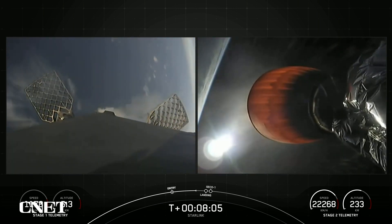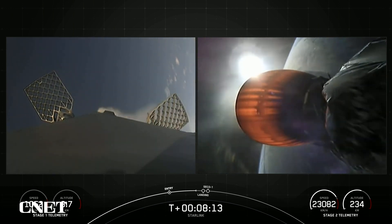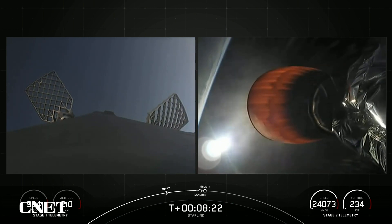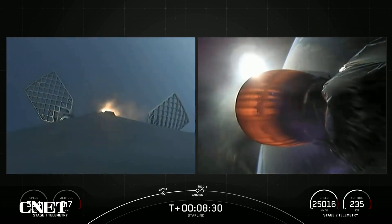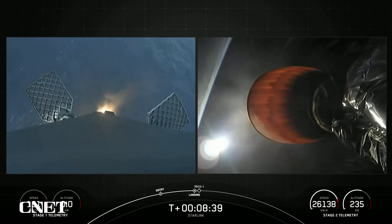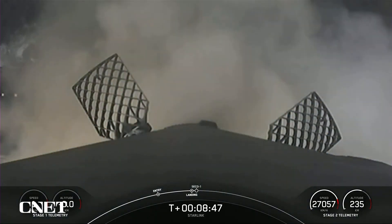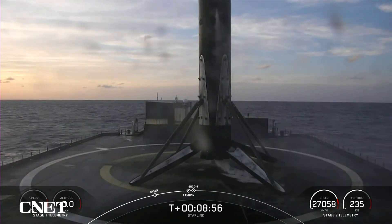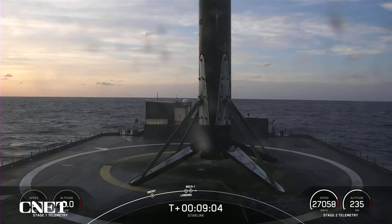As a reminder, Starlink is a satellite internet constellation designed and manufactured by SpaceX to provide high-speed, low-latency internet to people living in remote and rural locations around the globe. Landing burn coming up in just under 10 seconds. Stage one landing burn — there you can see that engine has ignited. Stage one landing leg deploy. Stage one landing confirmed. Falcon 9 has touched down for its 15th landing for this booster, marking our 58th landing this year and 158th overall landing of an orbital class rocket.